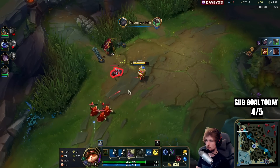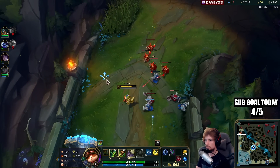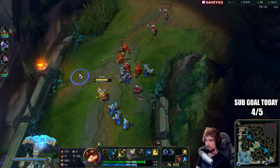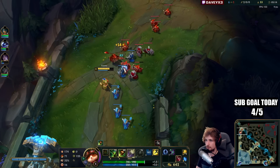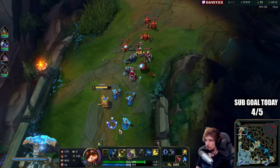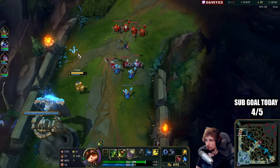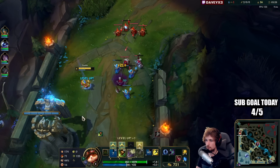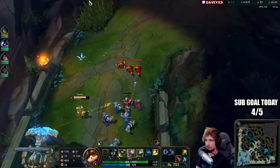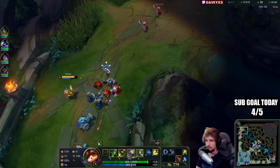I got this guy — he couldn't auto me because I was blinding his auto attack. Now I hold the lane like this to deny Cassente as many last hits as possible. I finally got mushrooms as well. I don't have Biscuits this game, but I think I can live without them — just less mana. In return we have Bone Plating, so it's not that bad.